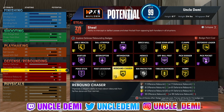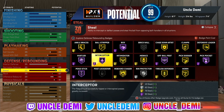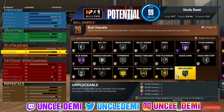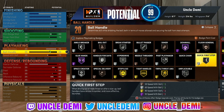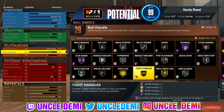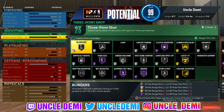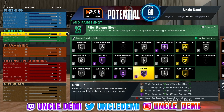Rebound Chaser on gold is another big one. You still have Rim Protector, and Interceptor which is OP. On the dribbling side, Unpluckable on silver should be good enough — it's not necessarily a build you want to be dribbling in front of somebody, but know your defender. You have Quick First Step on silver and Tight Handles on gold. You also get Hall of Fame Sniper, which is very important — that's the most OP shooting badge you can get.